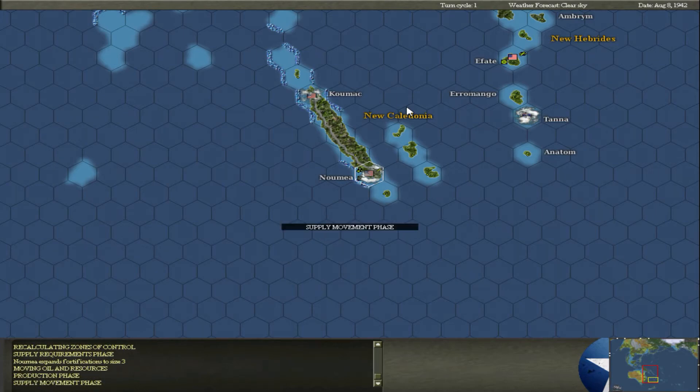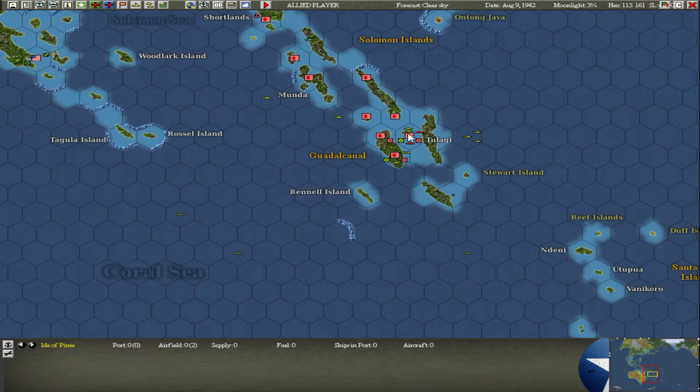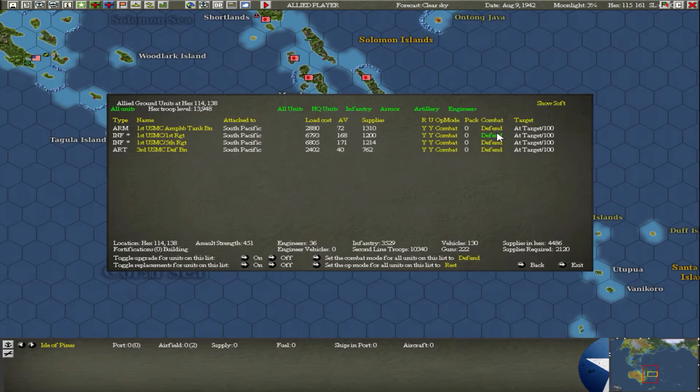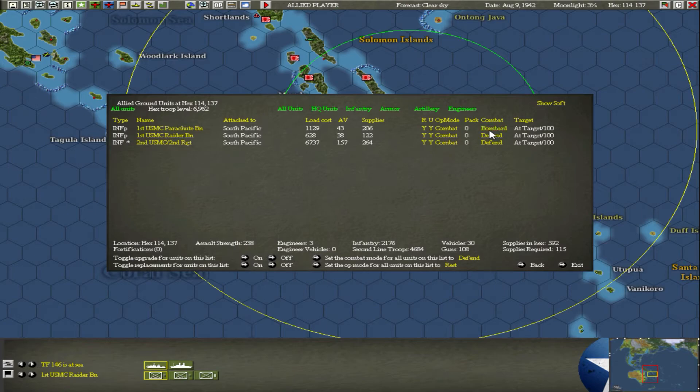They just bombarded but didn't actually attack it. OK, one more turn and we'll capture it then I'll end the episode. Now let's send these - we have a lot of ships and stuff over here. Can we send them to attack? Deliberate attack - not bombard, deliberate attack. There we go - they should all attack. Not shock attack, deliberate attack. We should capture them.